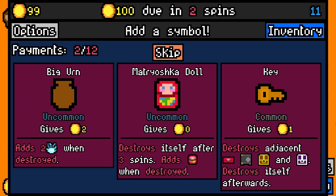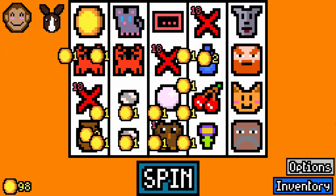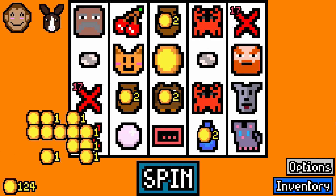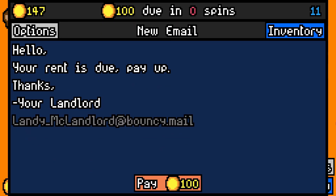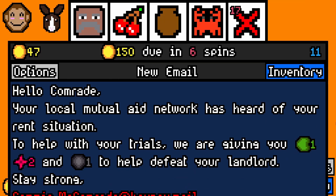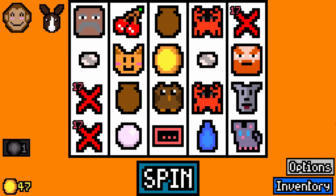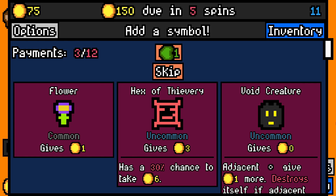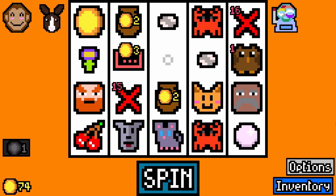Those three duds are absolute killers. We'll take a big urn — I might get a hooligan or something soon. Another big urn for the same reason. What do we get now? We'll get two essences — there's our diamonds. Capsule machine is really good. I will take any capsules you want to throw at me, game. Or none — that works too.